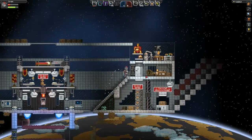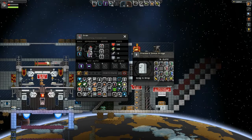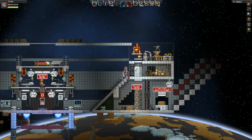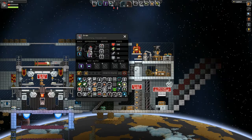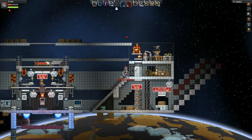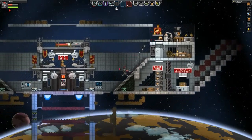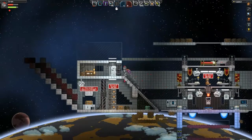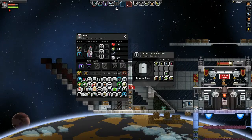I think I have Stimpaks. Red Stimpak — take that. It does heal me — I mean legitimately my health, not hunger-wise. Sweet. Well, if anything, I'm going to go to sleep and get some health back. Then I'm going to start chopping trees and do whatever I can to get some more fuel.